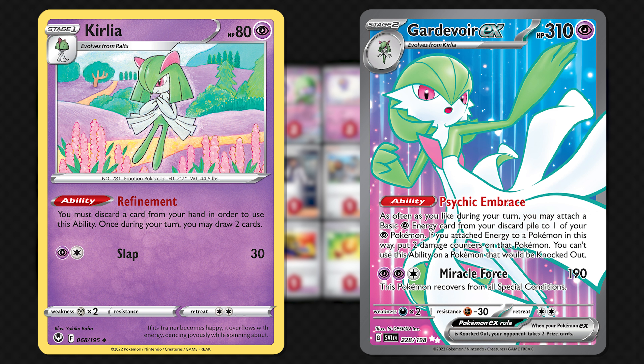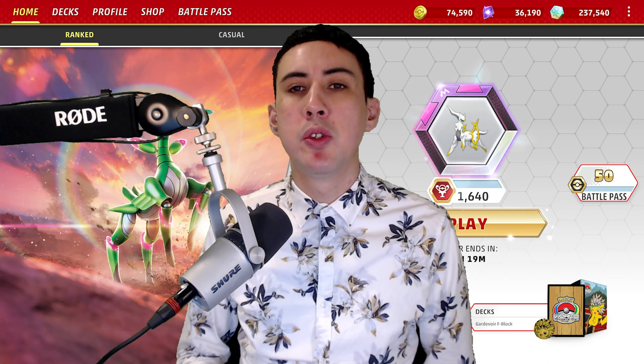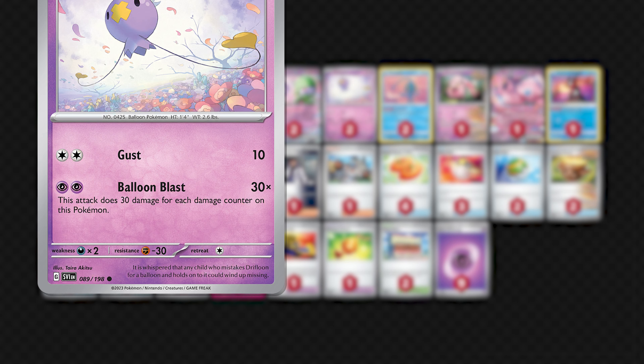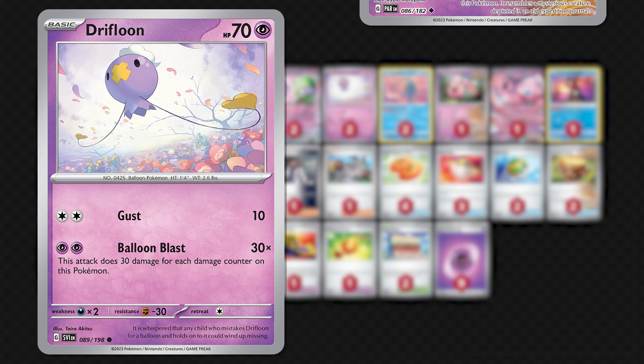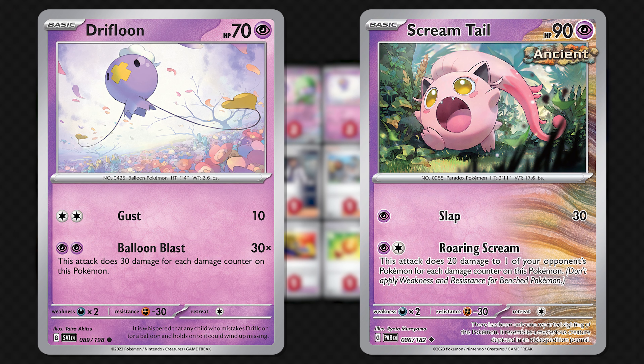Without Gardevoir EX in play, you cannot start powering up to take prizes, so it is very important. There are a few attackers at your disposal, but the main two are Screamtail and Drifloon. Drifloon can dole out extreme amounts of damage to the active Pokemon, whilst Screamtail can take knockouts on the bench should they fail to put Manaphy into play. HP-boosting tools are needed to reach those important damage numbers, but more on that later.